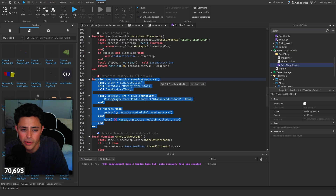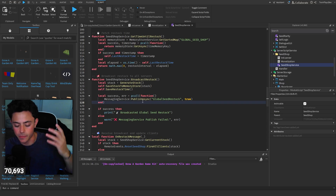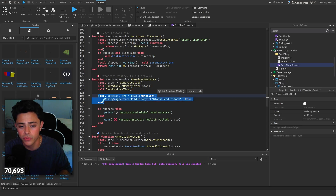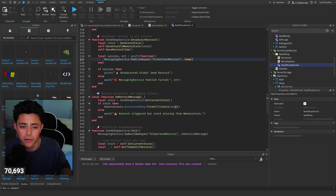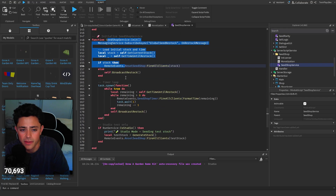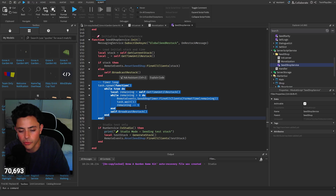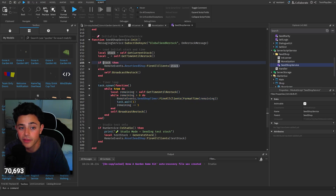Broadcast restock: this is where we broadcast the restock to everyone. Messaging service publish async on the global seed restock key — we set it to true and publish it. What that does is at this part, when publish async goes through, it basically publishes to all servers. Restock manager, message — you should be good through there. Initialize service: this is where it goes through. This is the studio thing — you can get rid of this if you want, you can comment it out, you don't really need it. Basically, message server on global restock, and we do a task timer loop to make sure we're finding the seed shop timer. If there is stock, we send this out.